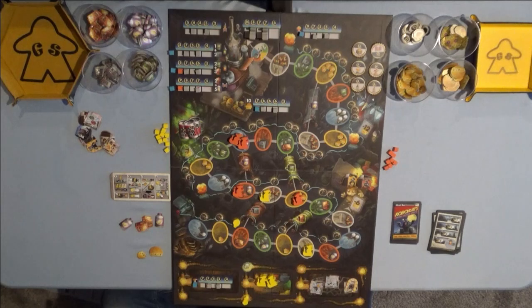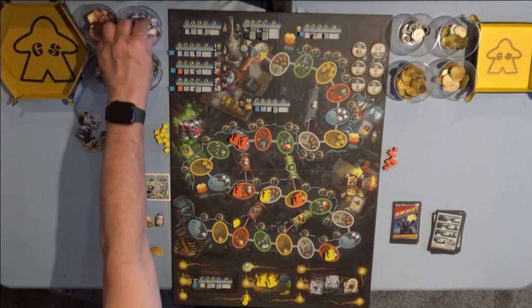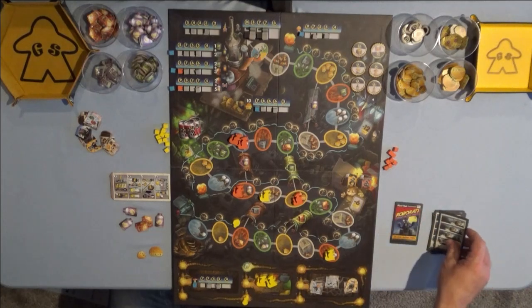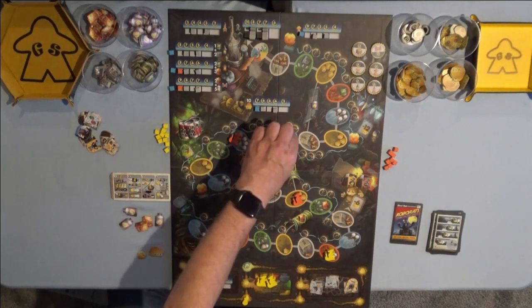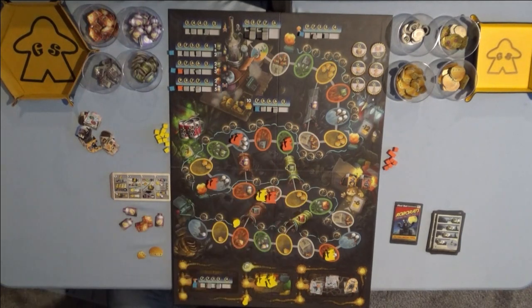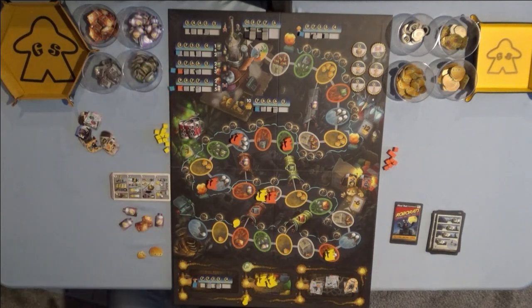Right now I still need vinegar and baking soda — three of each. So I'm going to go one here and collect a bottle of vinegar. And Greg is going to two, zero, one, and one. He's going to prepare the cockpit — he's about to build his first rocket ship and get those points.